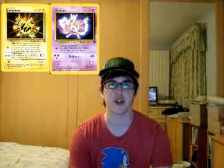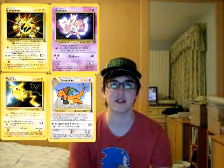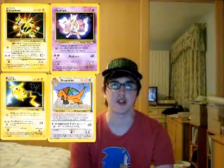Cards 2 through 5 are Electabuzz, Mewtwo, Pikachu, and Dragonite. You would get these cards by seeing Pokemon The First Movie in theatres, and would be given one randomly selected card when you bought your ticket. These cards were sealed with an insert, so you couldn't see which card you were getting until you opened it.